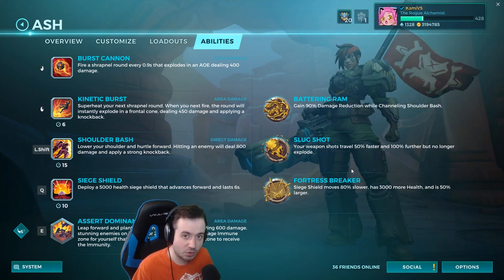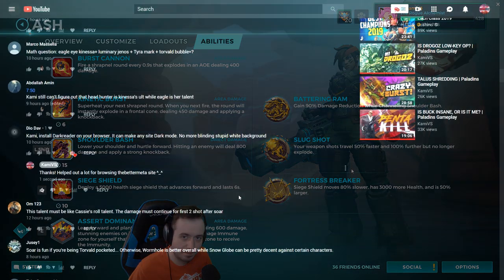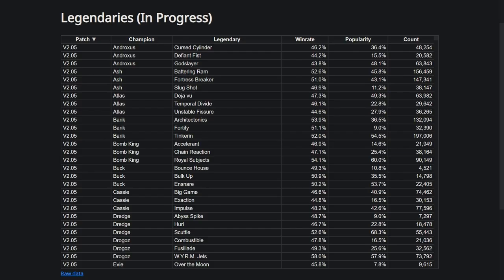I wanted to make a note about a comment I read in an Eevee video that's going to help me out tremendously. Quick shout out to Diodav — I'm probably mispronouncing that — but they suggested installing Dark Reader on your browser to make any site dark mode. It's amazing for reading meta sites. I'd suggest it if anybody's tired of being blinded by white screens. Much better.